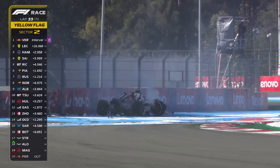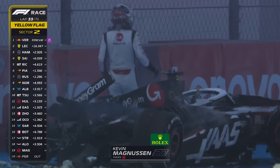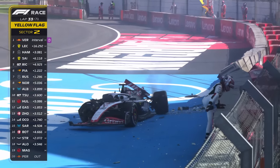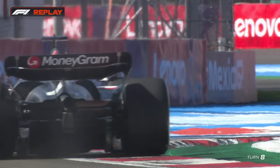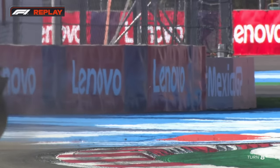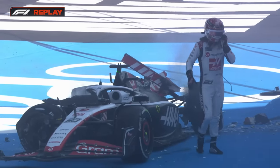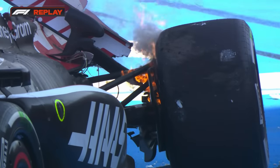Kevin Magnussen has had a big crash. This time he's off again, but far more significant. On lap 33 of 71, Magnussen finds the barriers, and this could change the complexion of the Grand Prix. Something let go for sure — failure on that car. Left rear. He had the wide moment on the exit at turn 17, then into the barriers at turn 8 on the next lap. The red flag is understandably flying around this circuit. The barrier is damaged, but most importantly the driver is okay. A big impact with the wall for Kevin Magnussen.